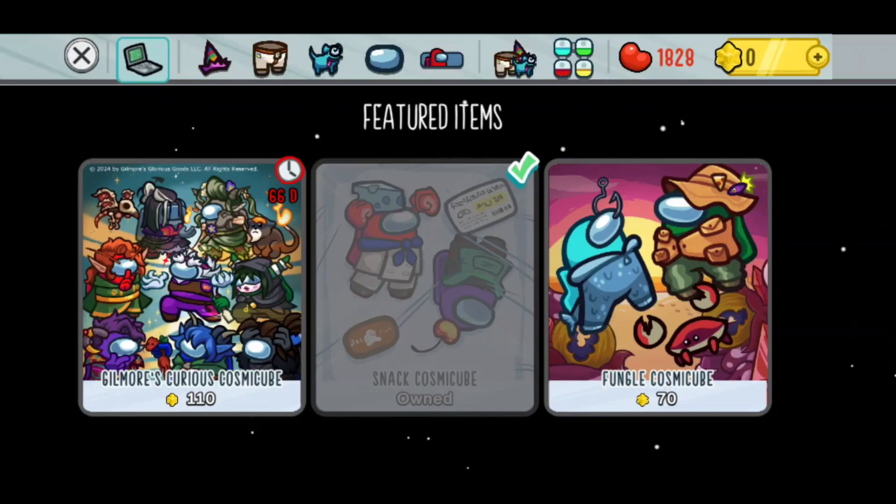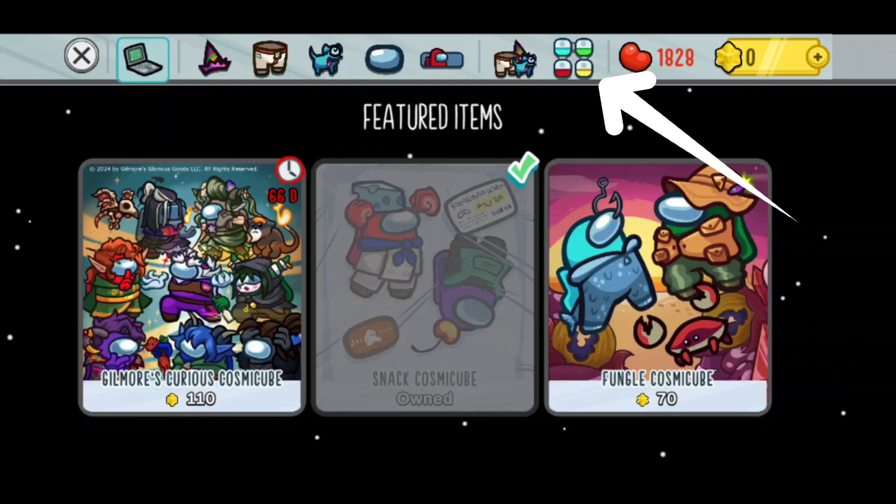Once you click on Shop, you want to click on the Cosmic Cube tile at the top, which is the four coloured squares — so blue, green, red and yellow.